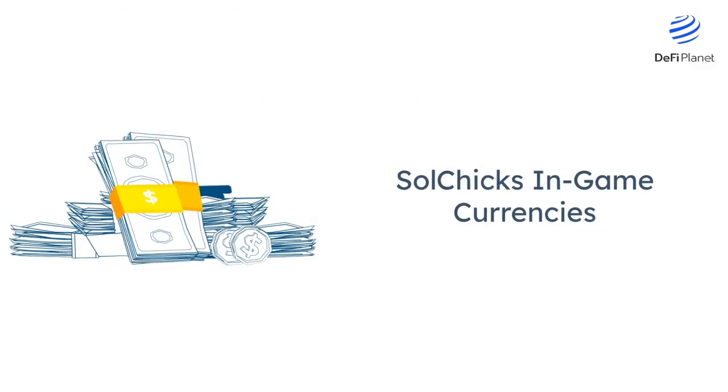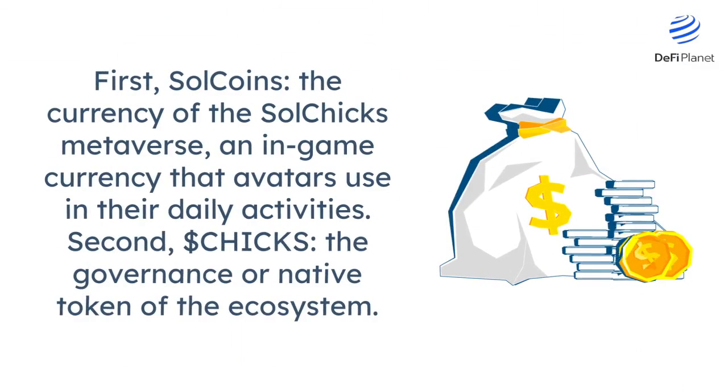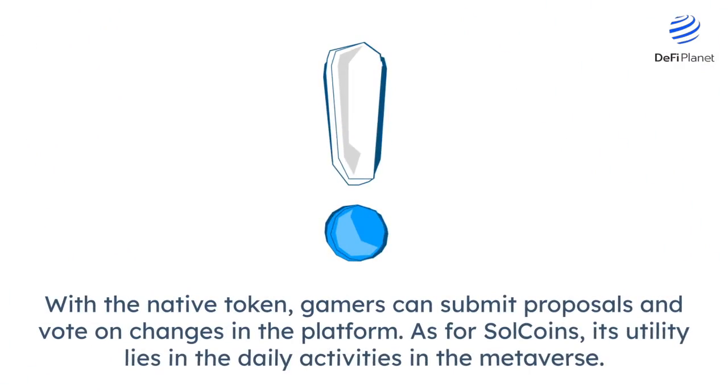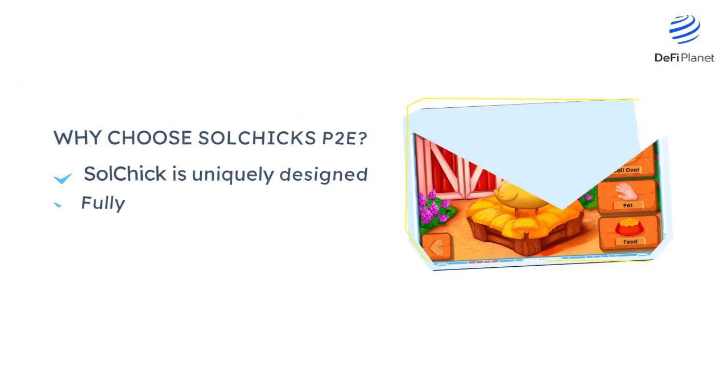The in-game currencies. There are two currencies in the Solchix ecosystem. First, Sol coins — the currency of the Solchix metaverse, an in-game currency that avatars use in their daily activities. Second, Chix — the governance or native token of the ecosystem. With the native token, gamers can submit proposals and vote on changes in the platform. As for Sol coins, its utility lies in the daily activities in the metaverse.